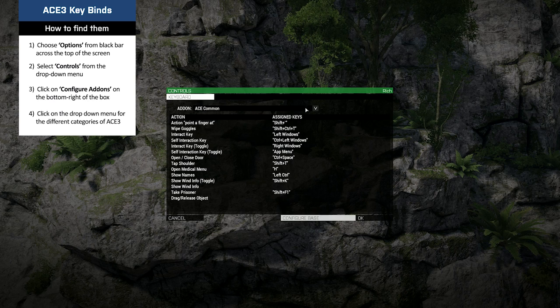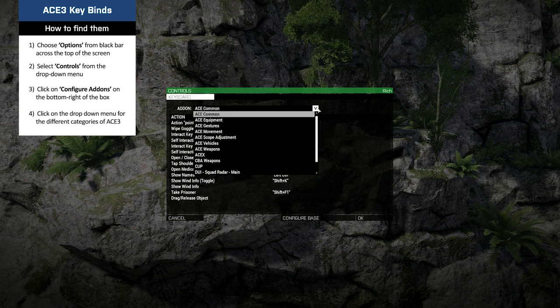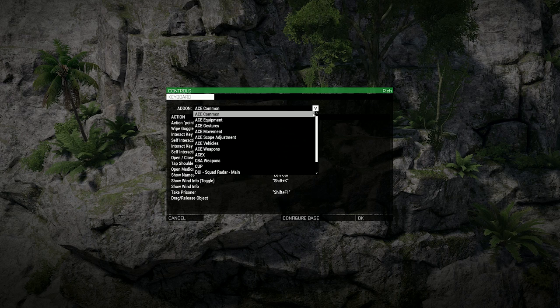By clicking on the down arrow found on the right-hand side of the drop box, the different categories of ACE 3 key bindings are available for review and change by clicking on the desired category. These are: ACE Common, ACE Equipment, ACE Gestures, ACE Movement, ACE Scope Adjustment, ACE Vehicles, ACE Weapons, and ACE-X.